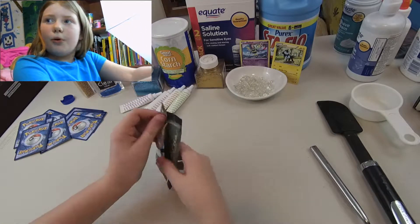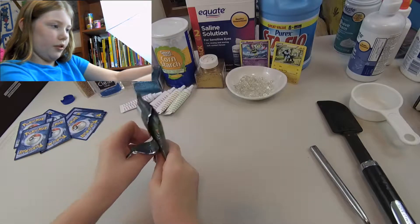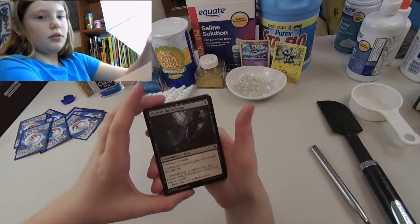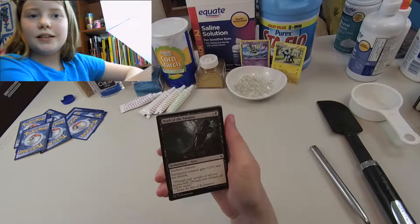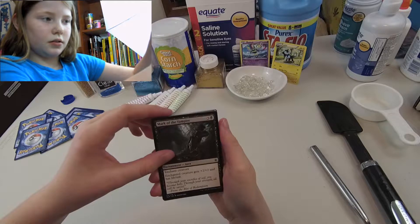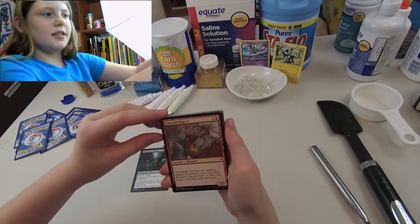So is there like a pull from the back or anything? I don't remember, I haven't opened a pack in a long time. I'll just do it how it is. There is Mark of the Vampire. So what does that symbol mean? I think that means it's a common. The shape of the symbol is for the set, but the color is the rarity. And there's a Frenzied Raptor — it's a dinosaur.